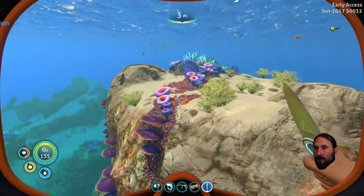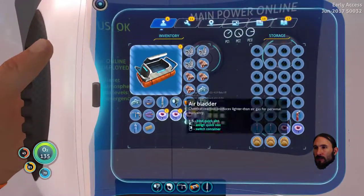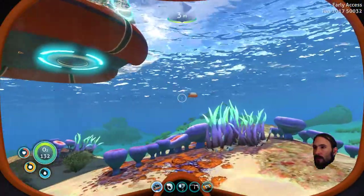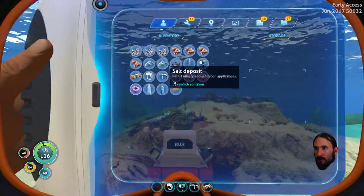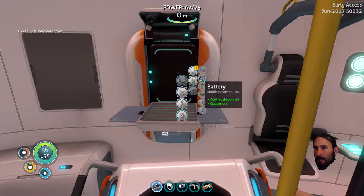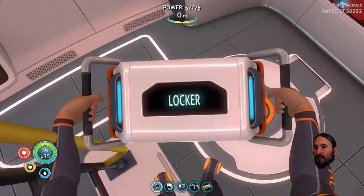Oh look, they're right there. So we can make ourselves — oh you dingus, you flappy floppy ding dong. Let's put out the waterproof locker and we'll bung it over here. There we go, it can stay there for now. Then we can build the battery. What else did we need? Lubricant and titanium. Well, titanium's not a problem. Lubricant might be — let's head out here.